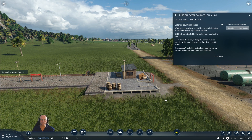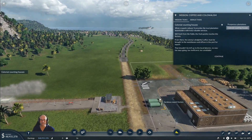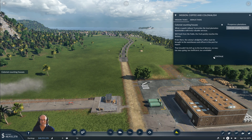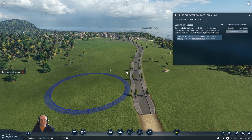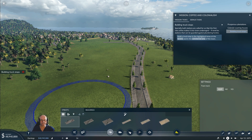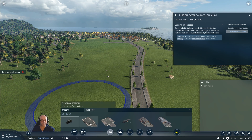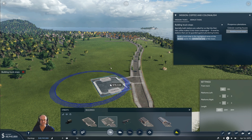What a superb railway - it provides the local plantation leaseholders with truly valuable services. Still fresh from the fields, the fruit quickly reaches the factory. From there, the colony's delightful coffee must be brought to the warehouses and offices in the port for export. It shouldn't be left up to the local coolies - too easy going, too inefficient, too unreliable. Stations are called for so that the first rate coffee makes it into town undamaged. Alright - truck station. Just spinning around.